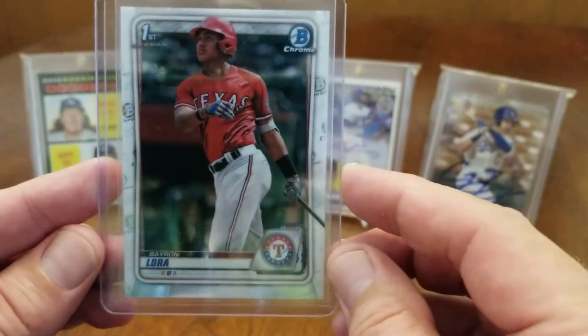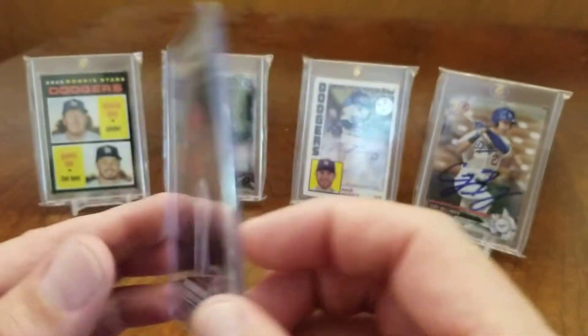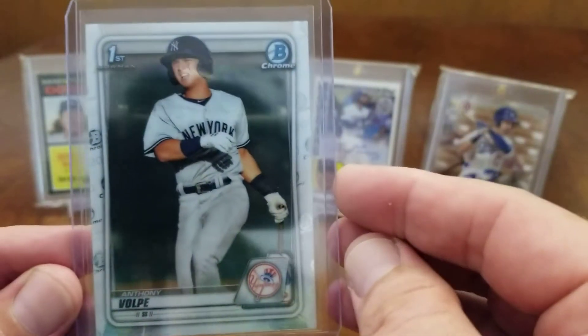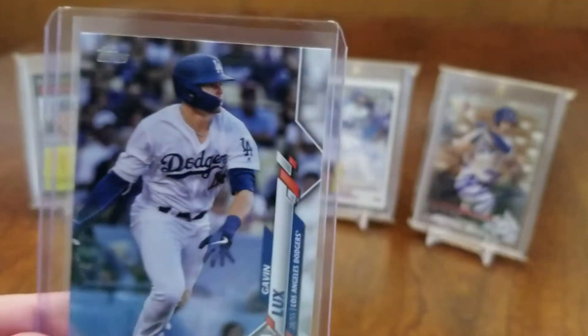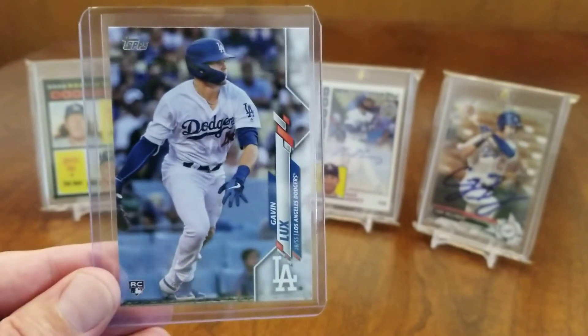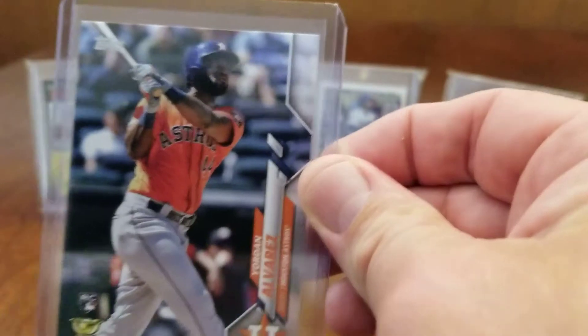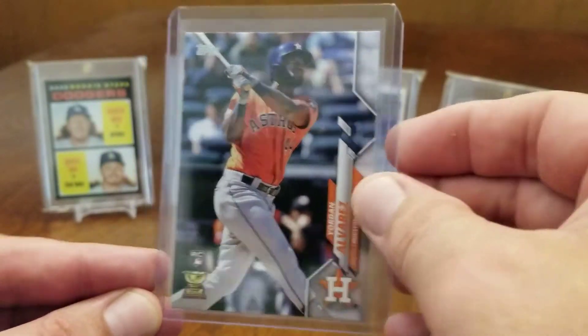Got this Baron Laura first Bowman chrome card - not too bad. Anthony Volpe. Here we have another Gavin Lux rookie from Topps Series One. Yordan Alvarez - good hit there.